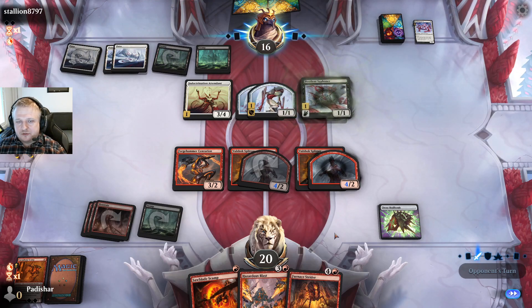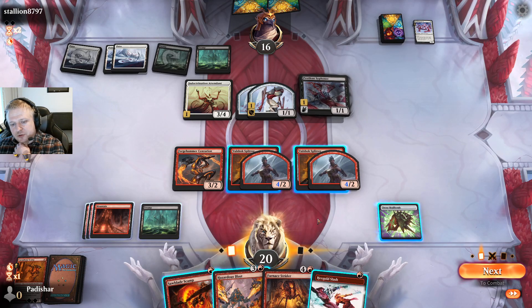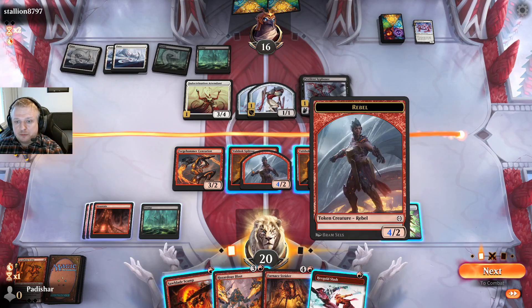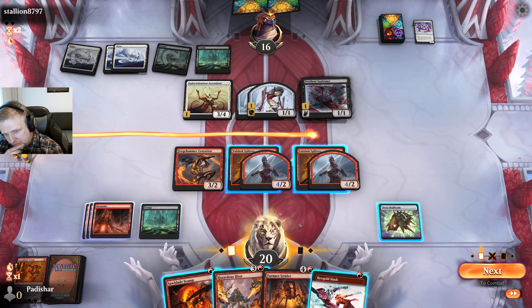I think it's time to actually kill their stuff. I drew a land. I can try to kill the Attendant — possible if they don't have a pump spell. If I blast now and they don't have the exile creature with mana value three or less, they'd be taking 11 damage going down to five with only one blocker that can't even block these. I don't know — there are multiple options. No real rush for me to win quickly. I'll check if they have the boost belt — they did it. Easy then.